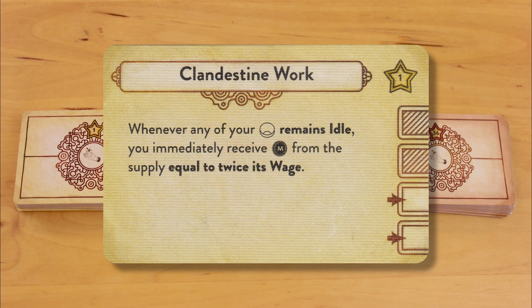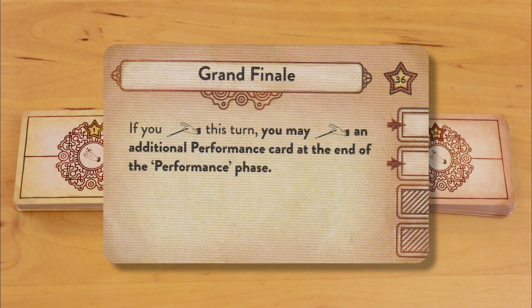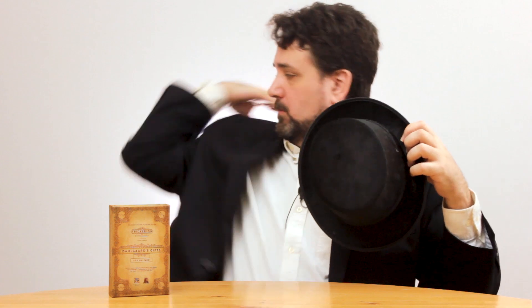So what do the powers do? Well, they're generally nuts, and they get progressively more nuts the higher up the fame threshold you go. For example: Clandestine Work, Level 1, Fame Threshold 1 — whenever any of your workers remains idle, you immediately receive money from the supply equal to twice its wage. Public Relations, Level 2, Fame Threshold 16 — whenever you place a worker on a location, you may forfeit any number of the received action points before taking actions; if you do, you gain money or fame equal to the number of action points forfeited. Grand Finale, Level 3, Fame Threshold 36 — if you perform this turn, you may perform an additional performance card at the end of the performance phase. Wowzers! Oh my god, there's my other glove.